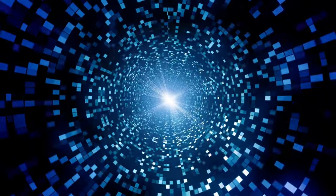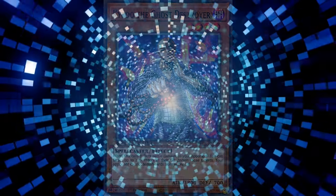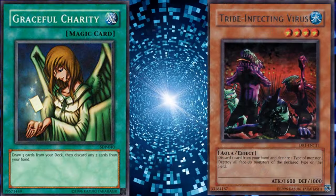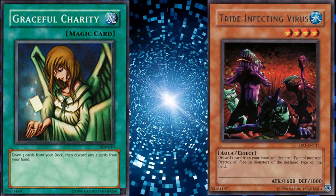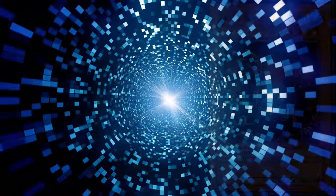Another card that can punish you for forgetting Serpent is Kycoo the Ghost Destroyer. There might be times when you also top deck cards like Graceful or Tribe Infected Virus, and you end up discarding real cards when you could have been discarding Sinister Serpent instead. So forgetting your Sinister can be the difference between losing and winning.